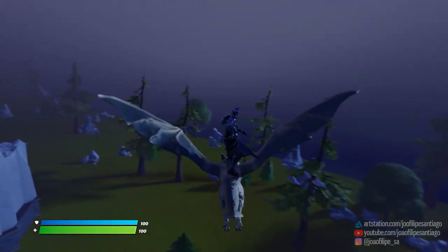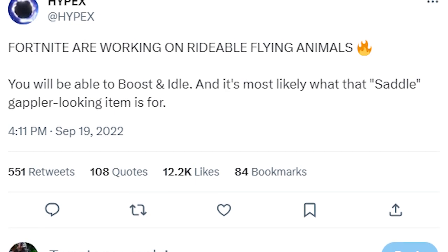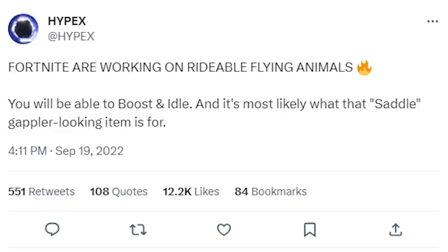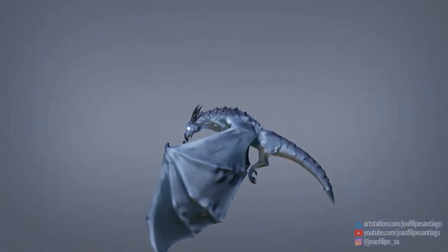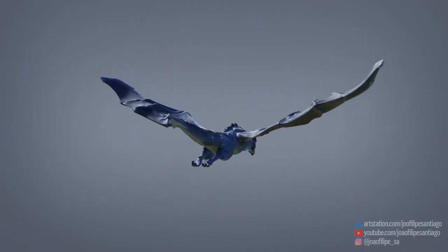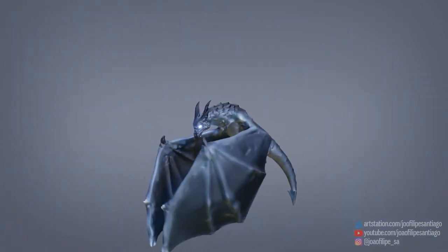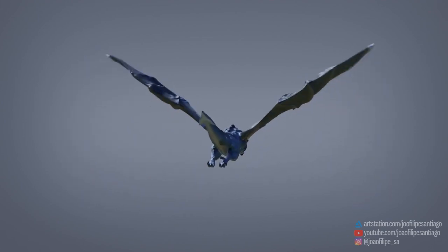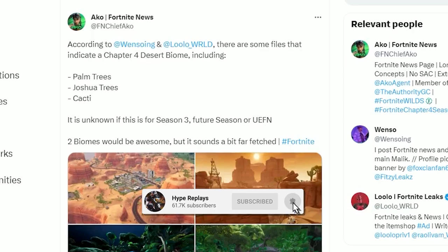Flyable animals could also be making their way into the new Fortnite season. According to Hypex on Twitter, Fortnite are currently working on rideable flyable animals where you'll be able to boost and idle with them. It's currently unsure exactly which animals will appear, but I think Epic Games will release dragons into the game as a great way to get around the map.